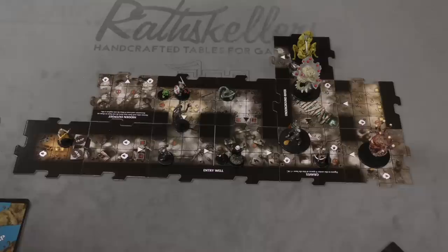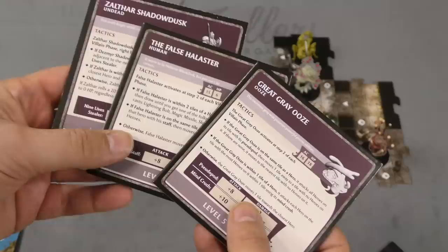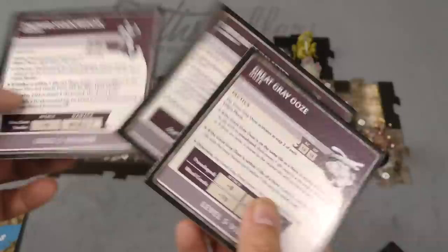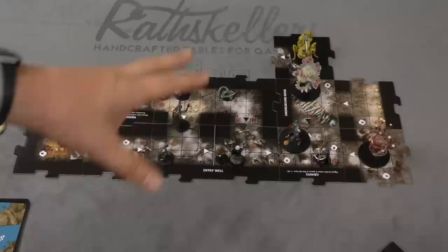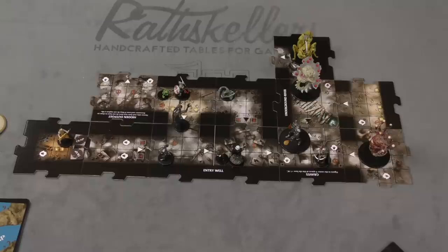Sometimes you'll come across some giant beast — your villain, the big bad guys you're going to be attacking. Here is the Mad Mage himself. These have their own card and could be attacking after everyone's turn. But the monsters themselves are kind of a means to an end, because you are simply trying to do whatever the adventure tells you to do. One adventure you might have to defeat a certain monster, or maybe you just need to find a tile and get all your people to it.